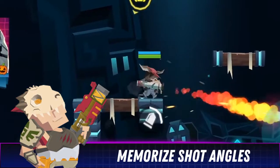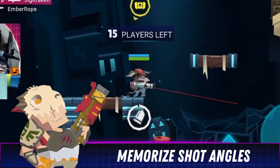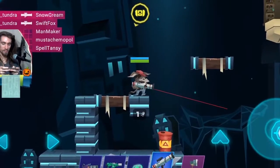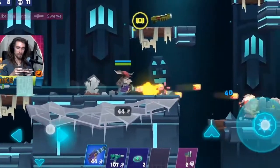Memorize shot angles. Fire your rocket down pre-aimed angles into high traffic areas. Learn and memorize various angles using the environment art to guide your aim and rain down your surprise of sulfur and shrapnel.